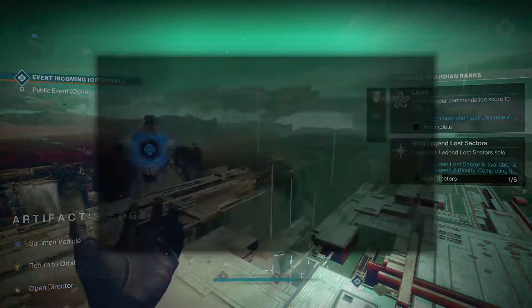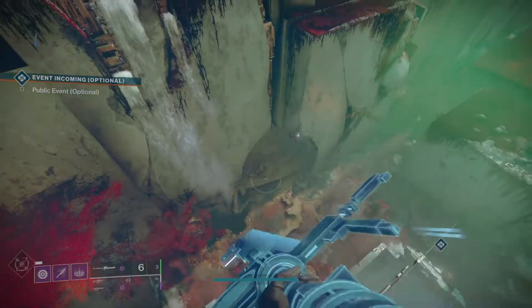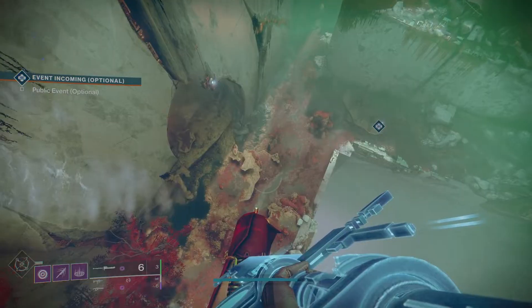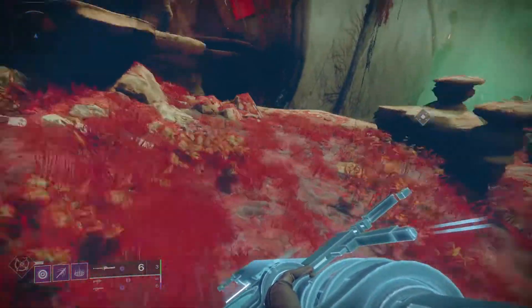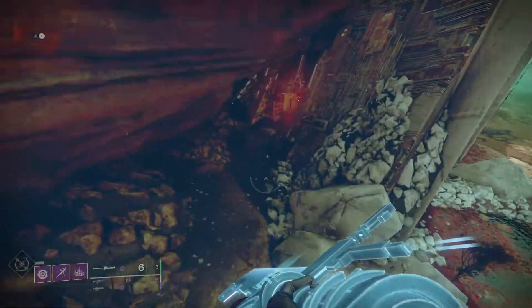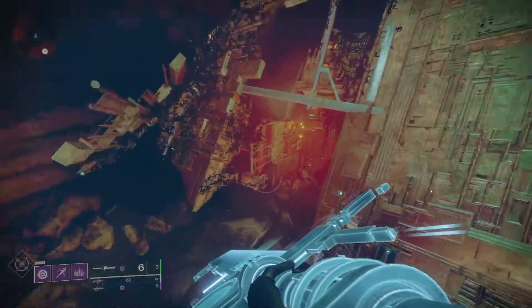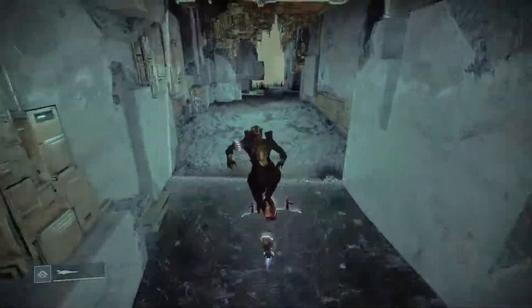A really easy way to do this is to go to Nessus. We've landed in Artifacts Edge, and all you want to do is make sure you have your Vex Caliber glaive active and just follow me. We're going to go into the lost sector down over here, which I think is called the Ori lost sector.